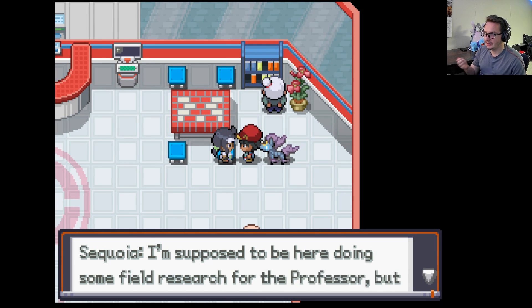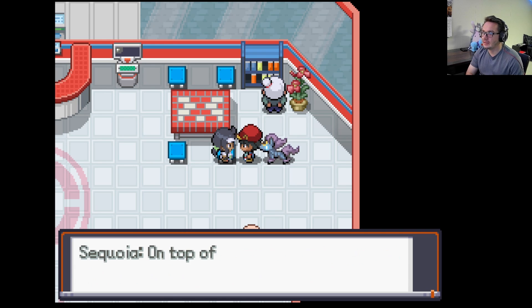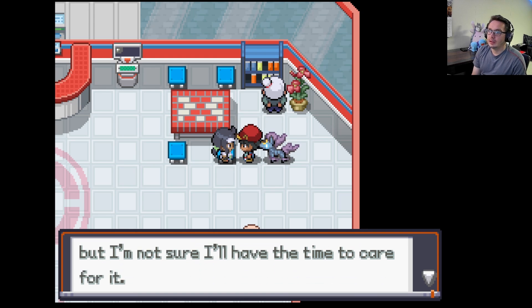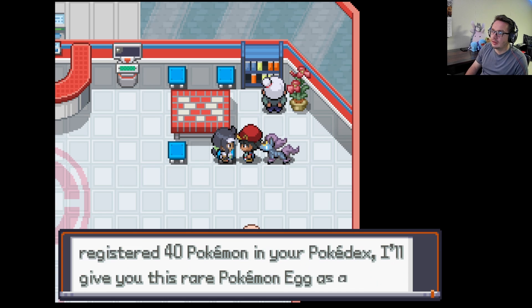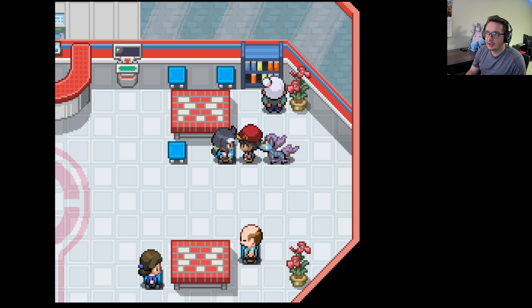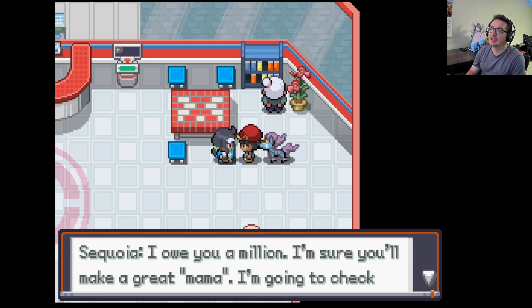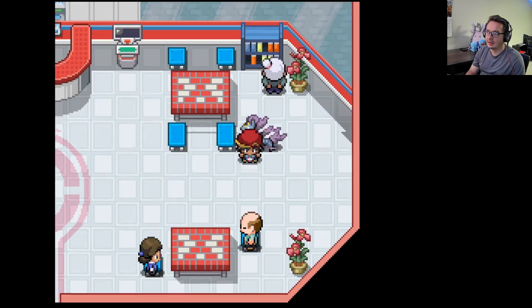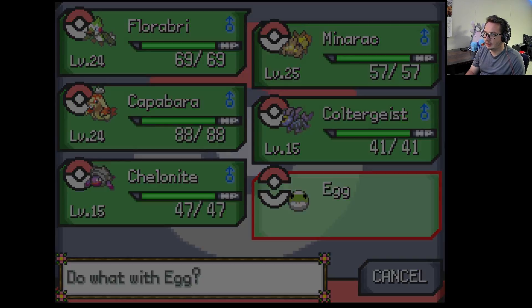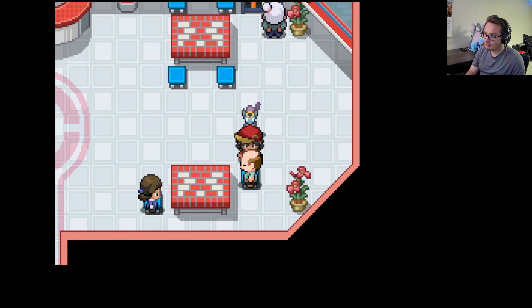Oh, it's Sequoia! 'I'm supposed to be here doing some field research but I'd rather just go sightseeing.' We got a Pokemon egg! 'You gotta do a walk around and hatch it until it's a beautiful bundle of responsibility. I owe you a million — I'm sure you'll make a great mama, I'm gonna check the local sites.' Wait what — she just gave us an egg and left. Interesting.